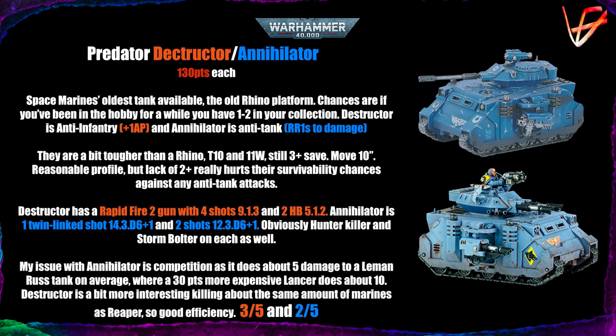The Destructor has a Rapid Fire 2 gun with four shots base, Strength 9, AP-1, damage 3 — sort of a buffed-up autocannon, like a halving autocannon. It also has two heavy bolter sponsons on the sides: the standard Strength 5, AP-1, damage 2 profile with Sustained Hits 1. Those are two separate heavy bolters at three shots each, so not a bad amount of shooting, and everything gets the extra AP.